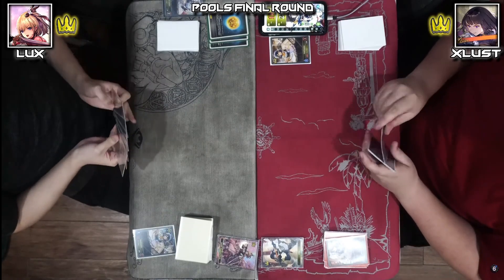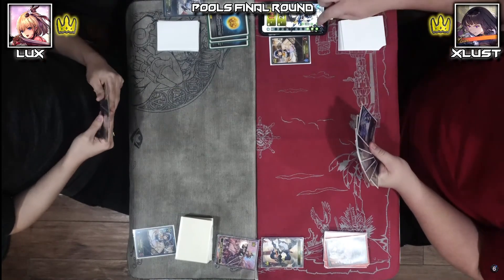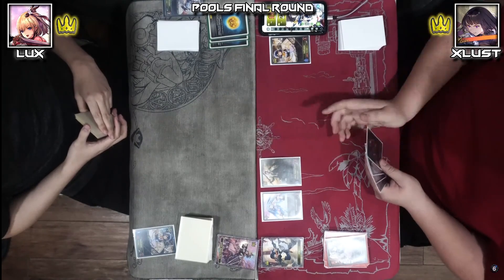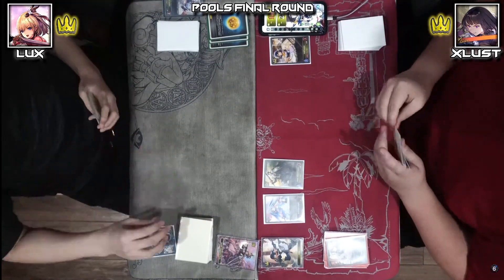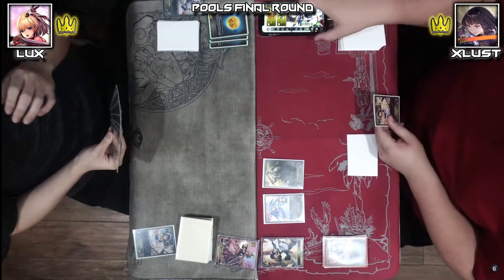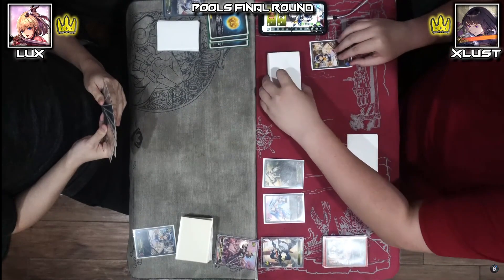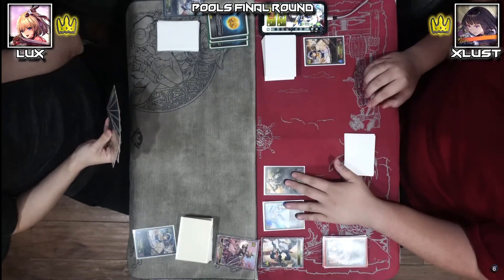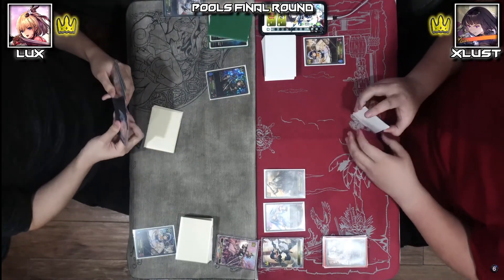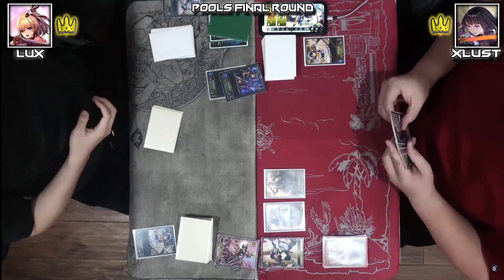My turn three play wasn't great — I drew a bunch of early drops. I decided not to run Floral on three; that's just not how it works. I went ahead and played a Bellringer Angel and a Latham, and I didn't evolve the Bellringer Angel because that plays too hard into his Floral Fencer — I didn't want to just get the card draw and let him attack in for free.